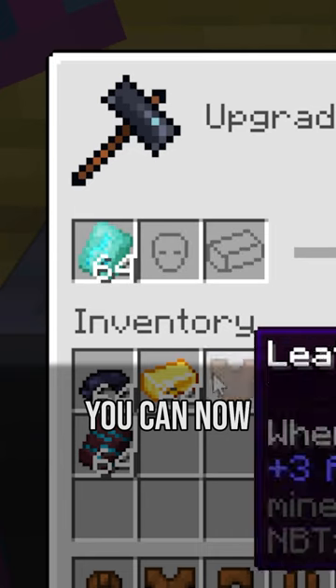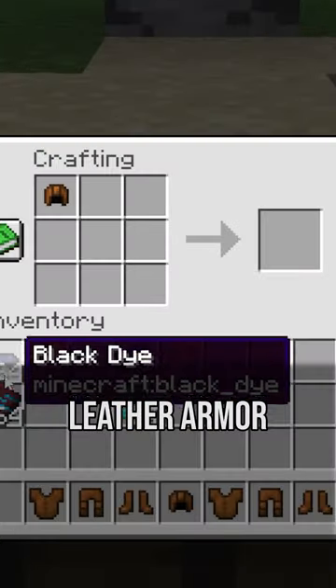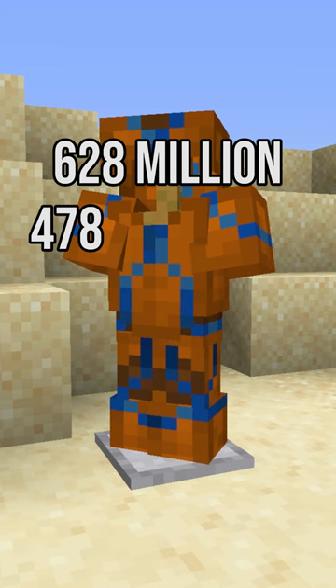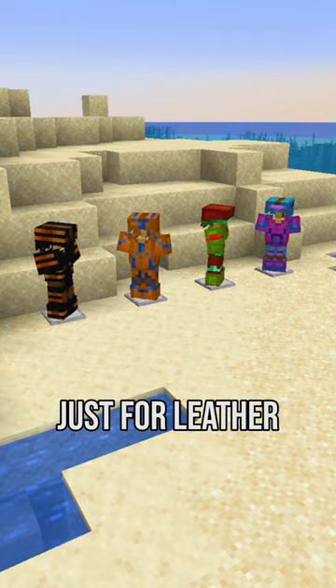And second, you can now add armor trims to leather armor. This, combined with the fact that leather armor can be dyed, results in a total of 628,478,180 different armor trim combinations just for leather.